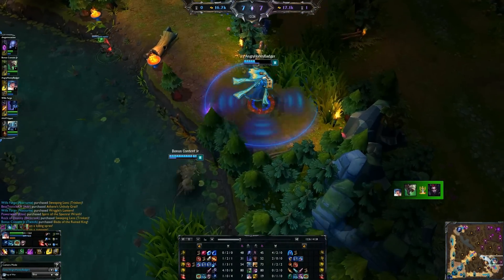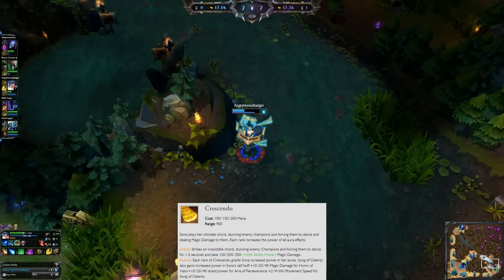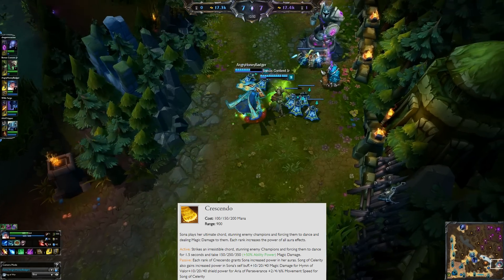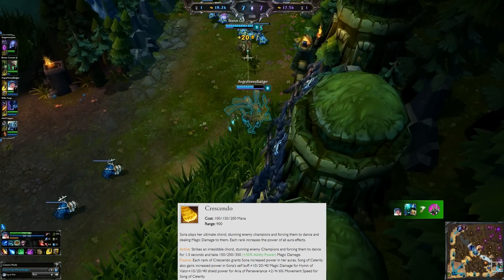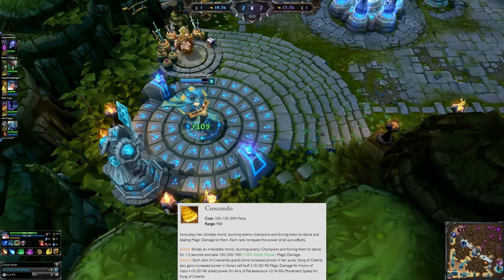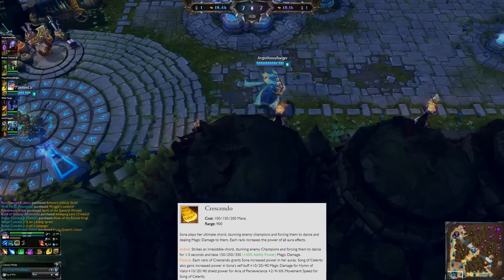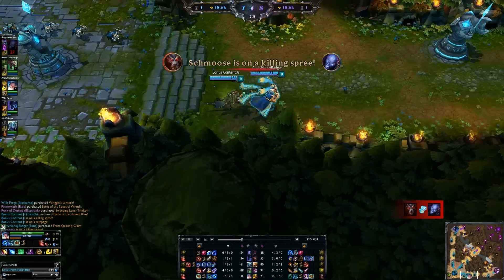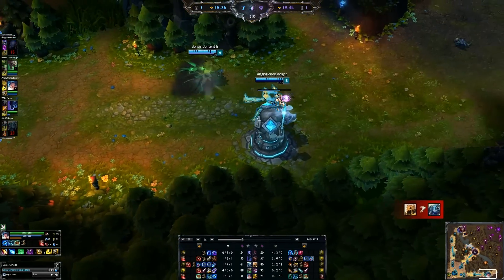Finally, your ultimate is Crescendo. Each rank of Crescendo improves your aura bonuses, which is very nice. When you activate it, Sona plays her ultimate chord, forcing enemies to dance — which counts as a 1.5-second stun — also dealing magic damage to them. Very, very good ultimate when used correctly or when you get everybody in it.